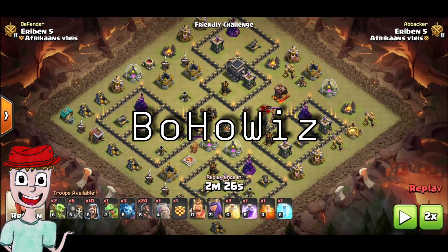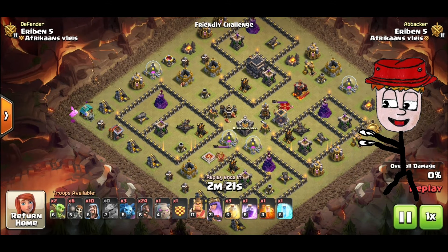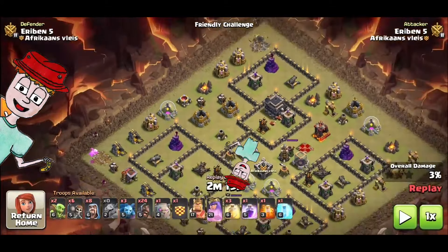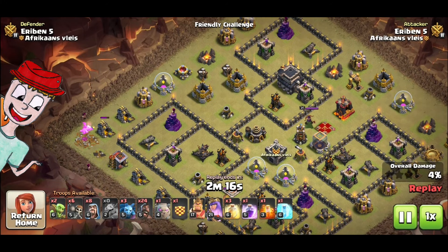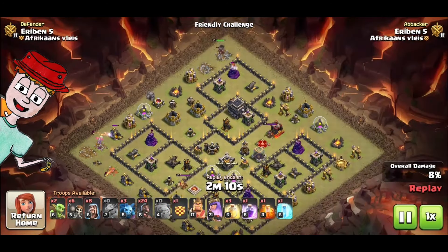Our next attack strategy is the BoHo Wiz. This is an army that consists of a wave of Hog Riders, along with Bowlers in the Clan Castle that will deal most of the damage. We're going to start the funnel at the bottom with a Baby Dragon and two Wizards, and the Queen at the top. Our main objective is to send the Golem towards that exposed mortar and follow it up with the Bowlers. We're going to open up the base with Wall Breakers, and then send the wave of Hogs through the moment there is a clear path for them to follow without splitting up.